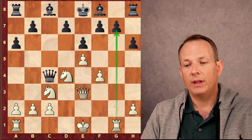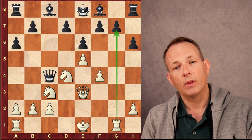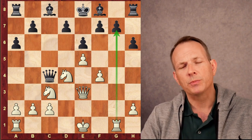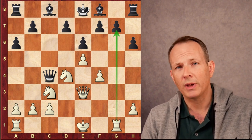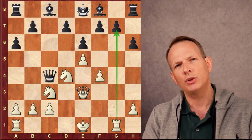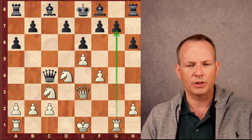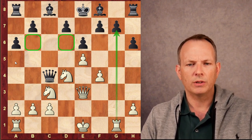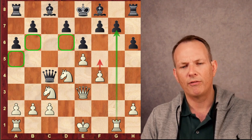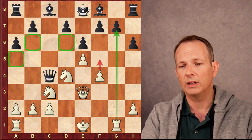We can assess this position. White has a space advantage, a huge lead in development, and the half-open G-file. What does Black have in exchange? Black has the two Bishops and an extra pawn. And anyone who's played against the Taimanov knows it is annoyingly hard to attack. So even though White has a huge lead in development, where are the targets? Perhaps he can find a way to exploit weaker dark squares, maybe play F5 to open some lines, but it's hard to find activity.